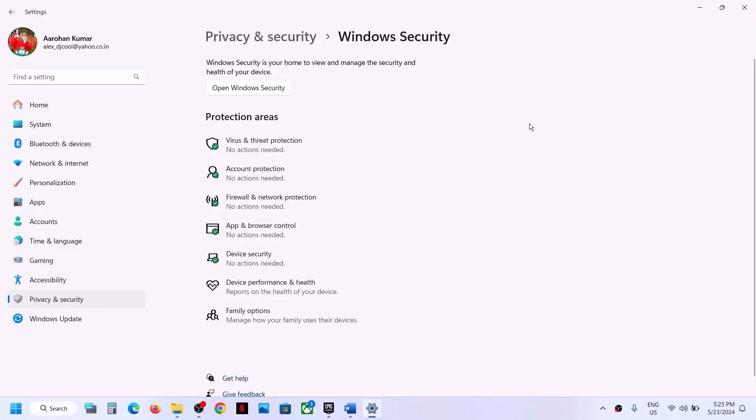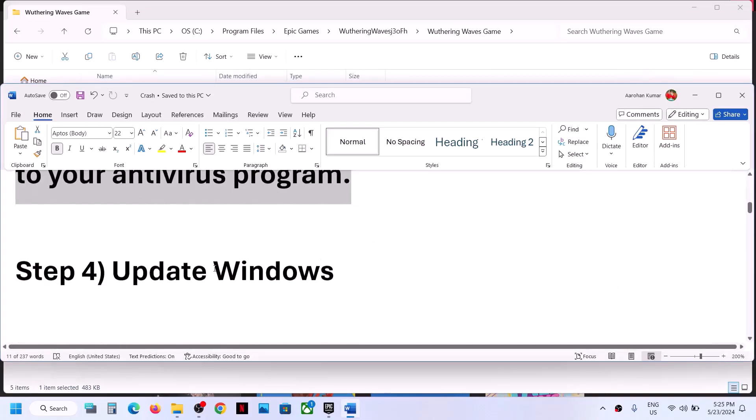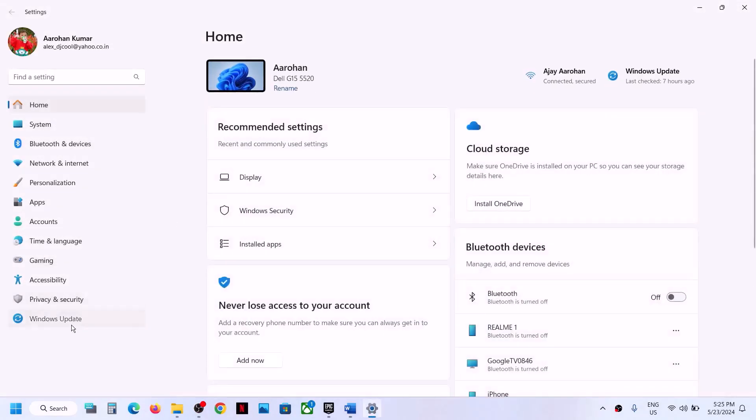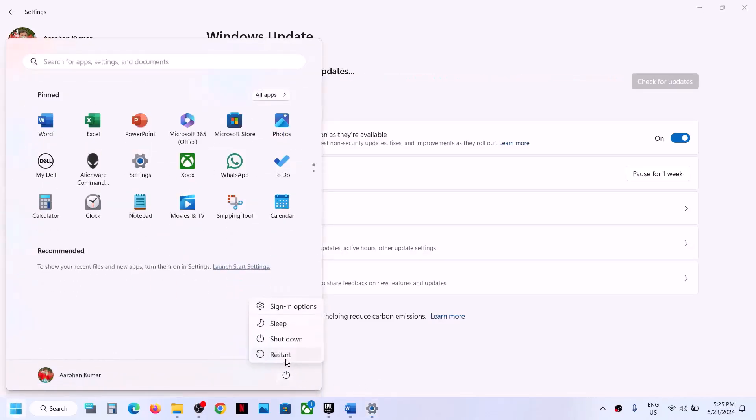The next step is to update Windows to the latest version. Open Windows Settings, go to Windows Update or Update and Security, and click Check for Updates. Once all the updates are installed, restart your computer, and after the system restart you can launch the game.